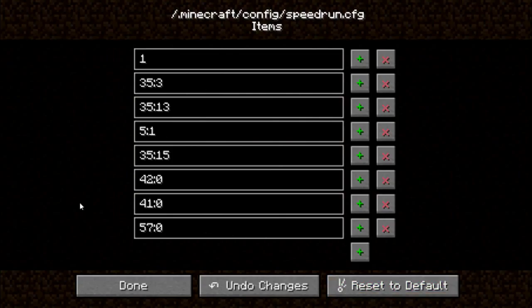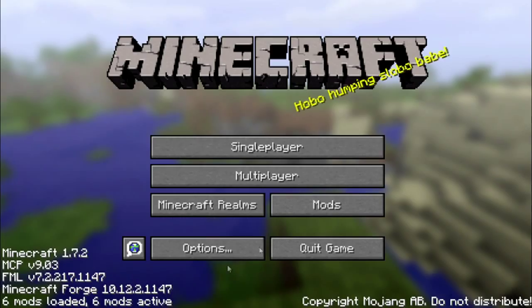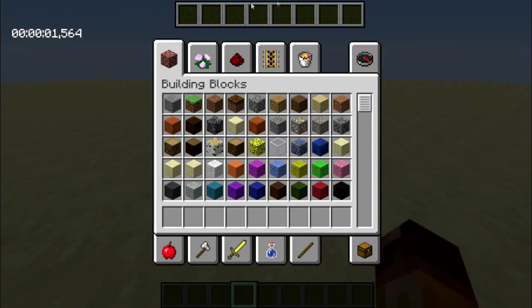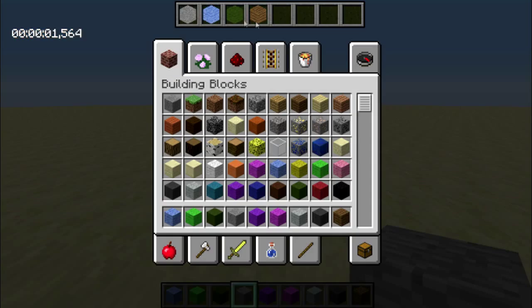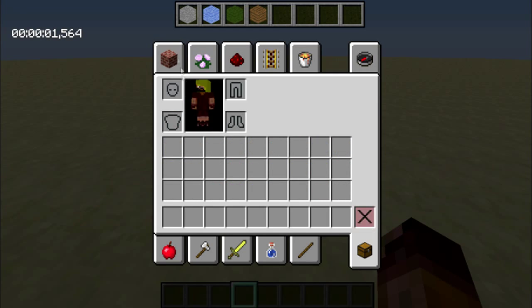The only problem is that with a large GUI, if you have more than about 20 items, it won't display because it won't fit on the screen. Anyway, I'll get back to that. If you come back here, it has been reset with a good amount of items. So if I take this and the spruce planks — it's displayed. You can display it however you like and put whatever items you want.